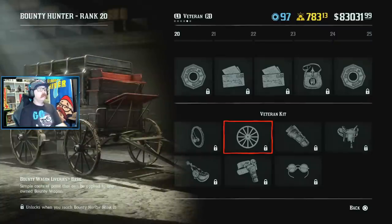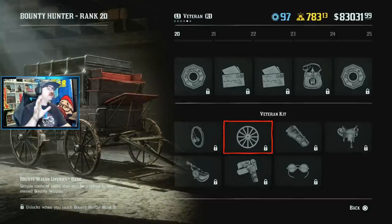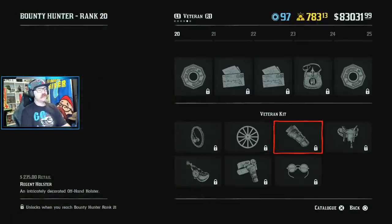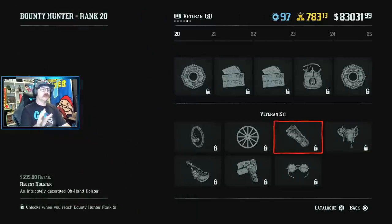We have some new bola variants — I'm pretty sure these are just variants; I don't think they're actually gonna work as shackles. We were hoping for something like that, but it looks like there are just some different variants you can buy. We also have bounty wagon colors — we'll go over to the stable and check these out, there are tons of them. They are kind of spendy, but wagon customization is in the game and it's probably coming for our other wagons as well. We also have a new holster and a new saddle.